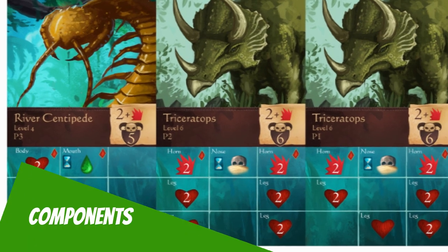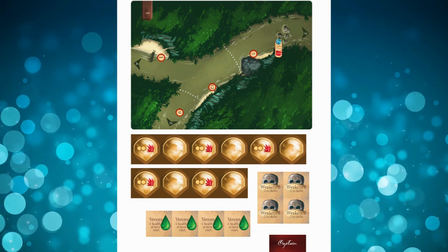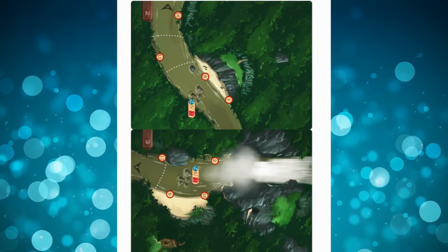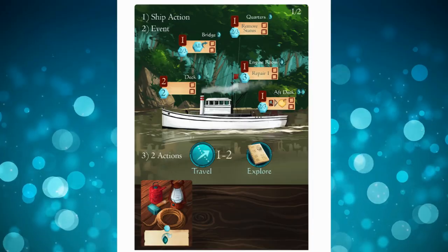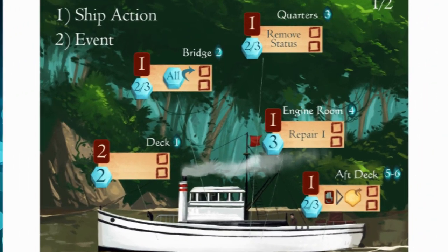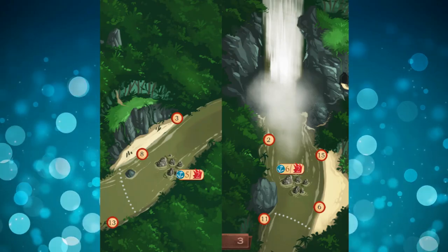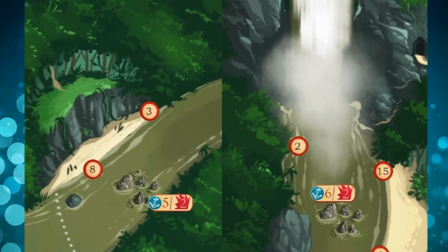Let's take a look at the components. If you're interested in getting started, I've put the link to the PNP in the description below. You'll have to start by printing these components. Right from the outset it's the artwork for this game that caught my attention. You can see that even as a print and play they've spent time producing a very quality aesthetic. You're going to want to use a color printer for this one for sure.